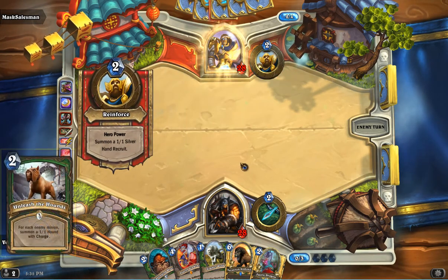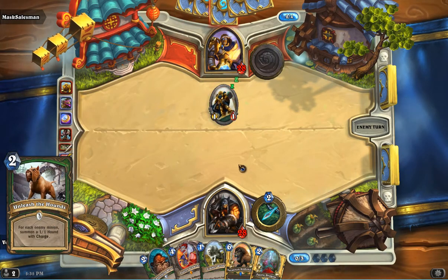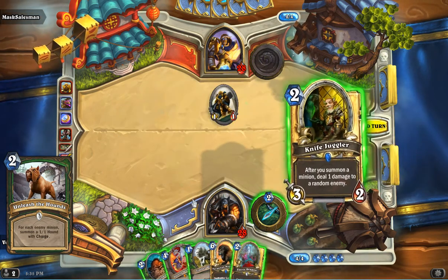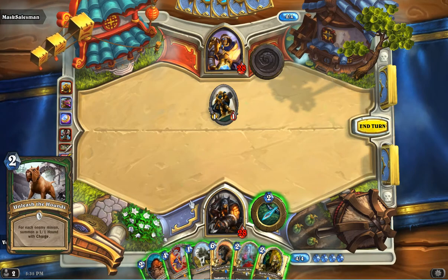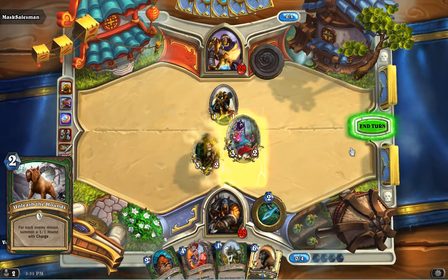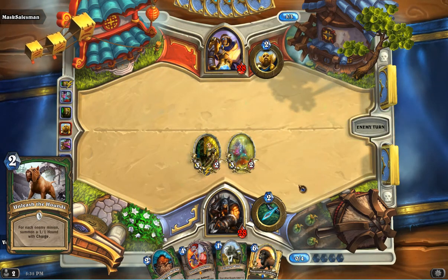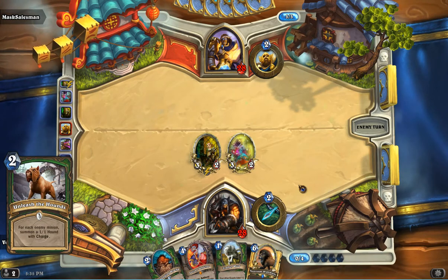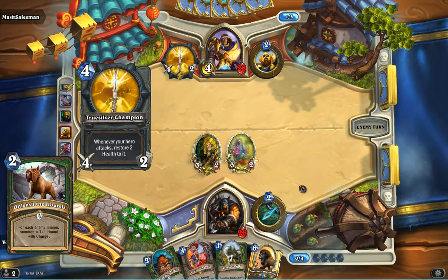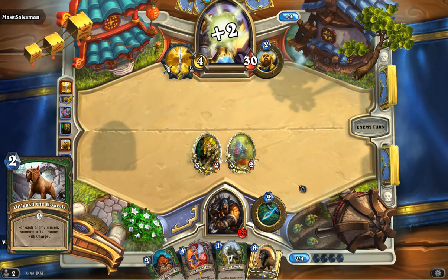After that, a card that had a lot of controversy for a while and has been reworked entirely — Unleash the Hounds is definitely a staple of this deck. We have it paired with, as you'll see a little later, Scavenging Hyena and some other things. It makes this deck work. It really does. There was some wonder if it was going to be around anymore after it got changed, but it sort of ended up defining the Hunter at this point.